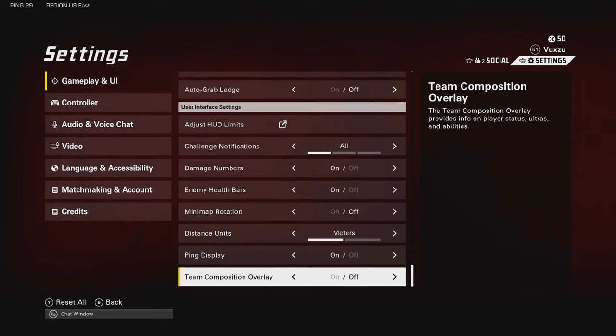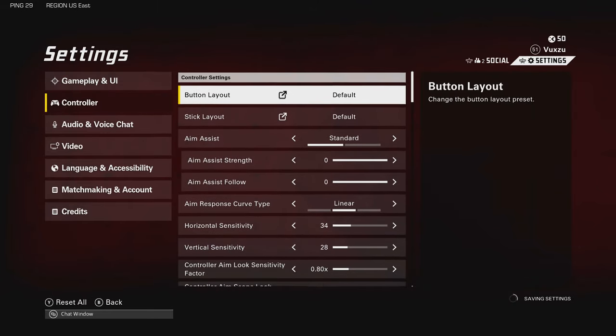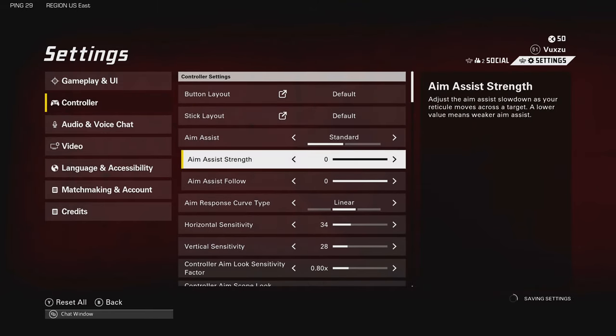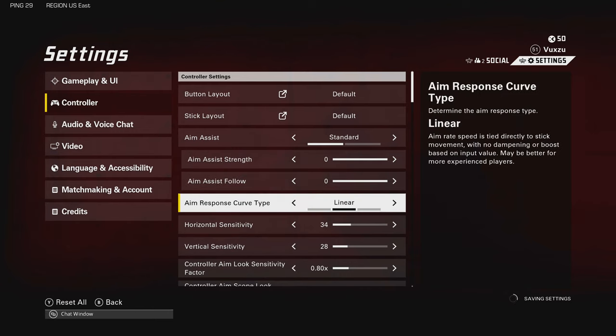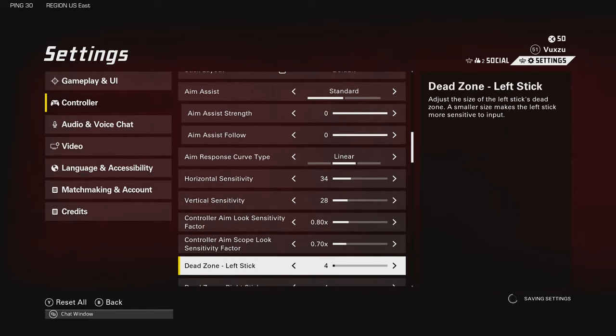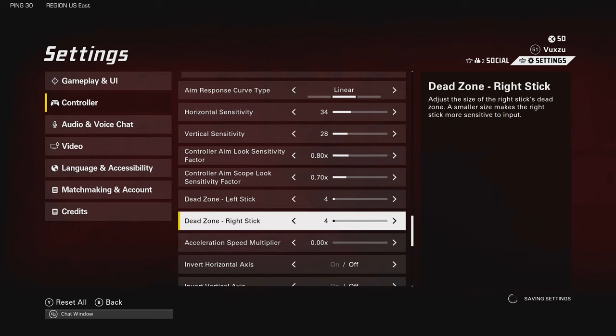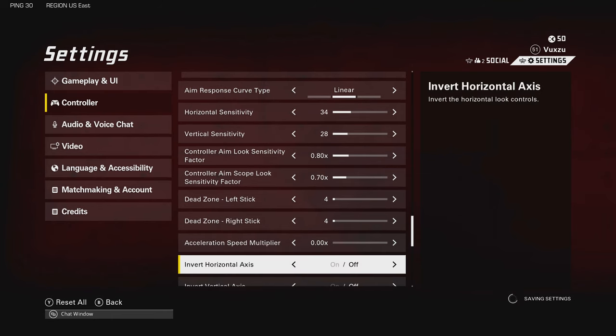Here's the controller settings. Aim assist is standard, strength 0, 0 for follow as well. I play on linear because that's what I do on COD. When it comes to sniping I just prefer it. I prefer sniping on linear. That's my sensitivity - maybe too low for some of you, but I've always kind of played at a lowish sensitivity.